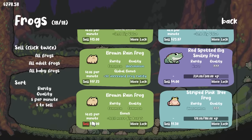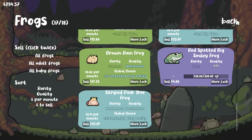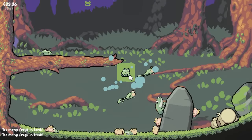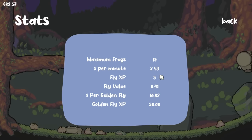One of these new ones is simply common common — nothing good there, it's gotta go. 9% increased frog rarity — we will keep. They eat the flies so quick I can't actually keep up. Our frog size is getting bigger and we're gonna have a few more to throw into the tank. Currently we can fit 19 frogs — our money per minute in the background is $2.43.